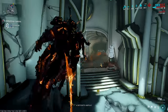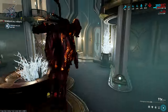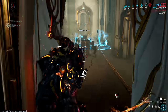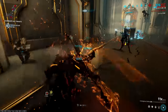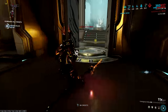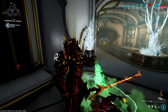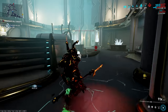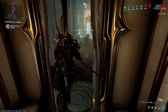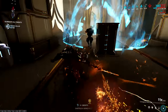One slight variation of that build worth mentioning is a version that doesn't run Weeping Wounds. It's really only for 4x Corrosive Projection squads or if you have reliable armor strip from a frame. Drop Weeping Wounds for Molten Impact and Shocking Touch for North Wind. That gives us Viral and Heat, which is pretty much the best elemental combo against everything non-armored. This does require either a coordinated squad or a frame with 100% armor strip, but I definitely thought it was worth a quick mention.